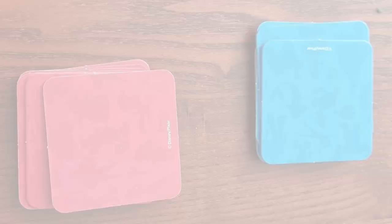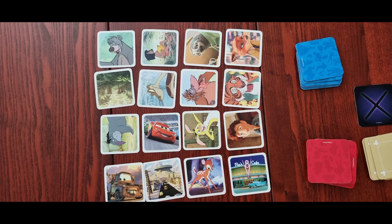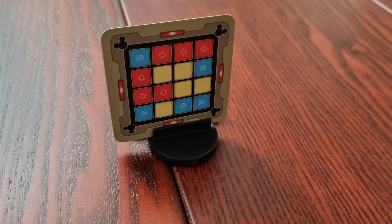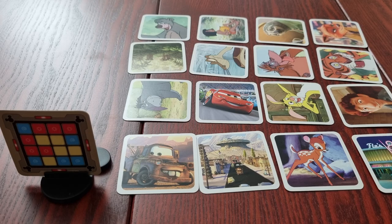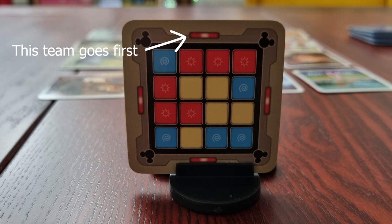Clue givers collect their team's colored cover cards and place the neutral cards between them. Select one grid card at random and place it in the stand facing the clue givers. In looking at the key card, this shows which teams need to guess which cards in the grid — red for the red team and blue for the blue, and the beige ones are neutral. The key card will also indicate which team will guess first, as that team will have an extra card they need to get more than the opposing team.